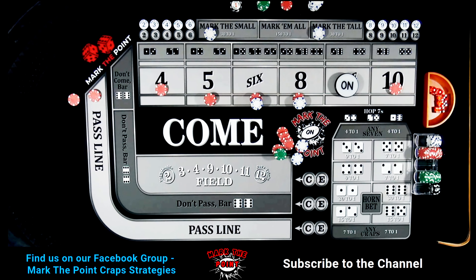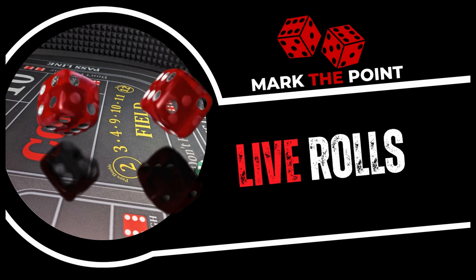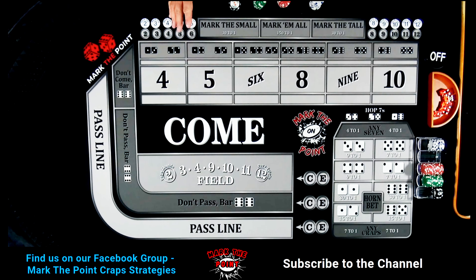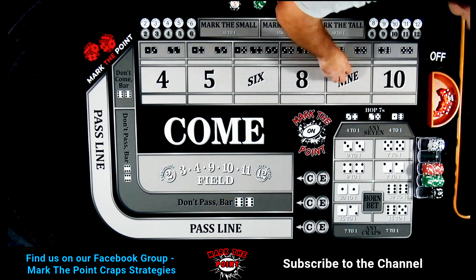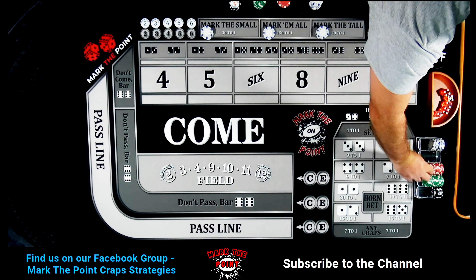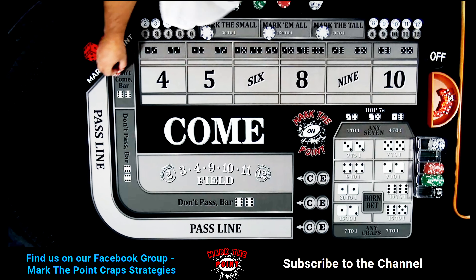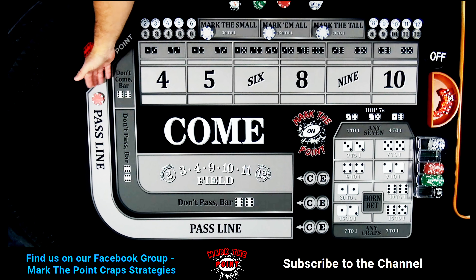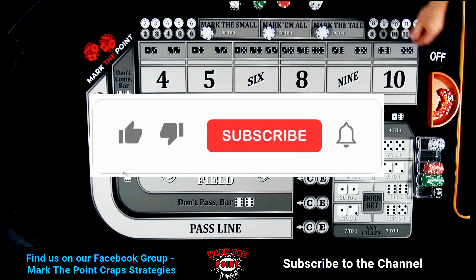We're going to start with a $1,000 bankroll — that should be plenty for this system. Drop down $10 for the ATS, four-two-four. He did say you can play this without the ATS or the pass line, but I'm going to show it because most people I know do play the ATS and pass line.